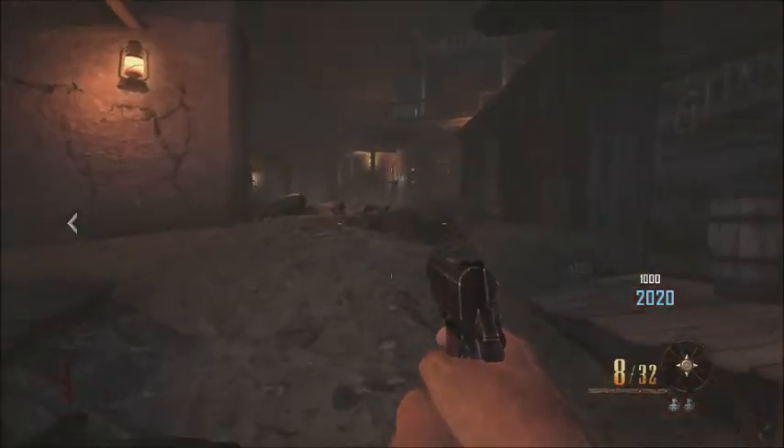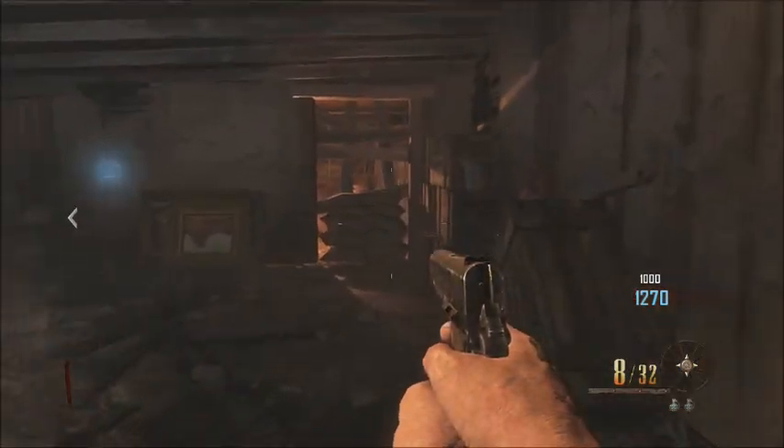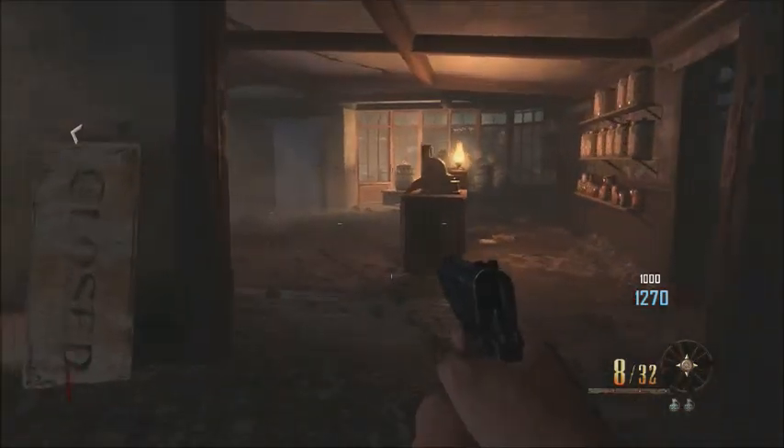What is up everyone, it's Buddy from the Mighty Bros, and in this video I'm going to show you how to get two free perks. What you're gonna do is you're gonna have to get the time bomb from the mystery box.